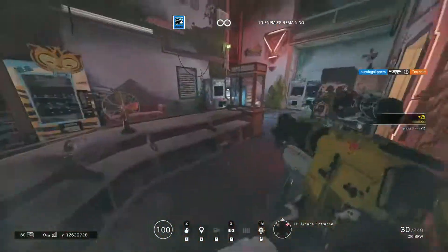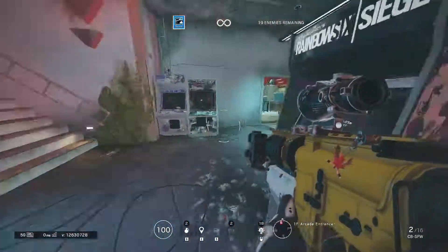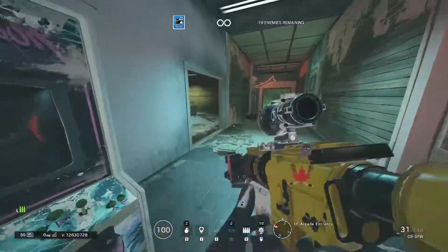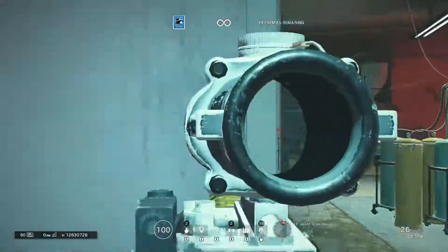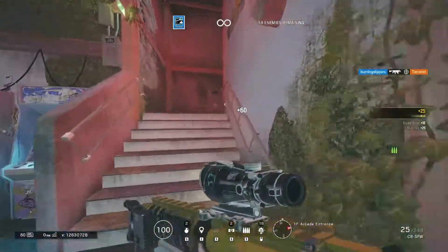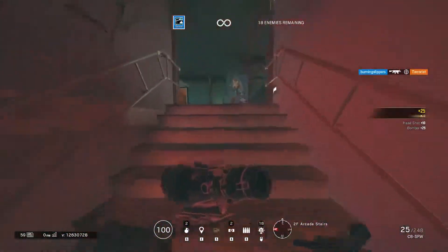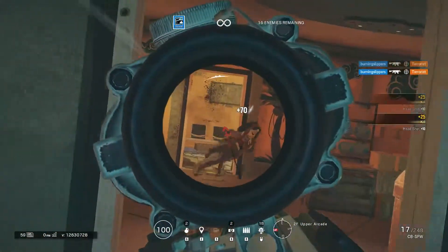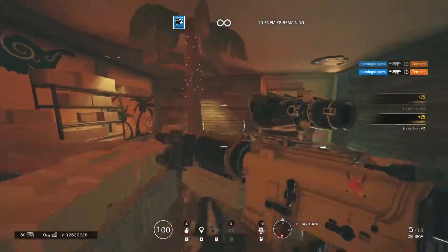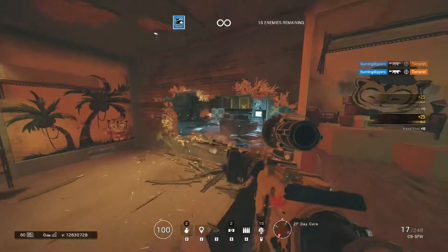If you're playing a bit of Terrorist Hunt to practice a rifle with particularly awkward recoil — like a lot of people don't like the C8 recoil of Buck — or you're simply warming up before hitting up multiplayer, you don't really want to end the mission, wait for a new one to be generated, and then wait to spawn in just so that you can continue with what you were doing.